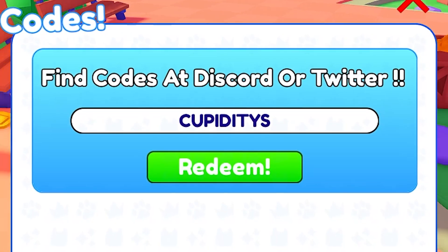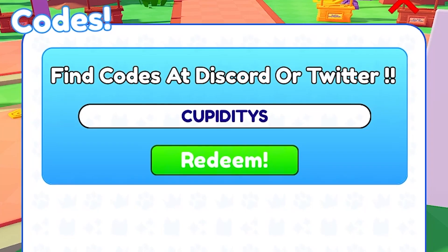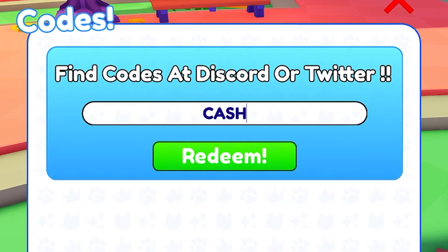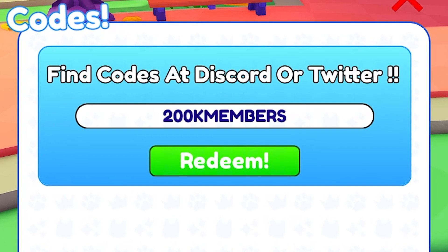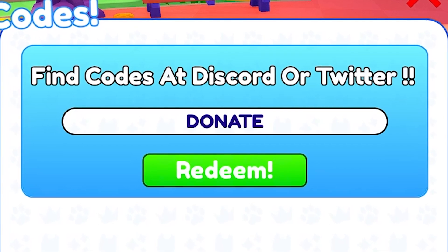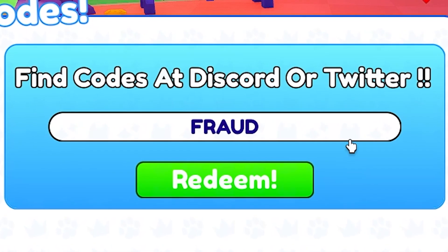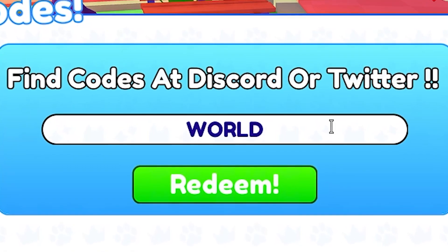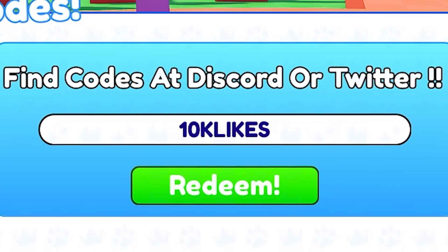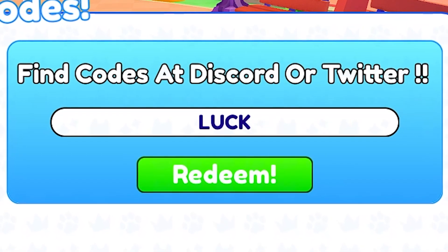I gave all of these codes for you, but I'm going to write them again one more time quickly. The codes are: cash, 200k members, donate, money, proud, world, real, and 10k likes. All of these codes give you some free fake Robux in this game.